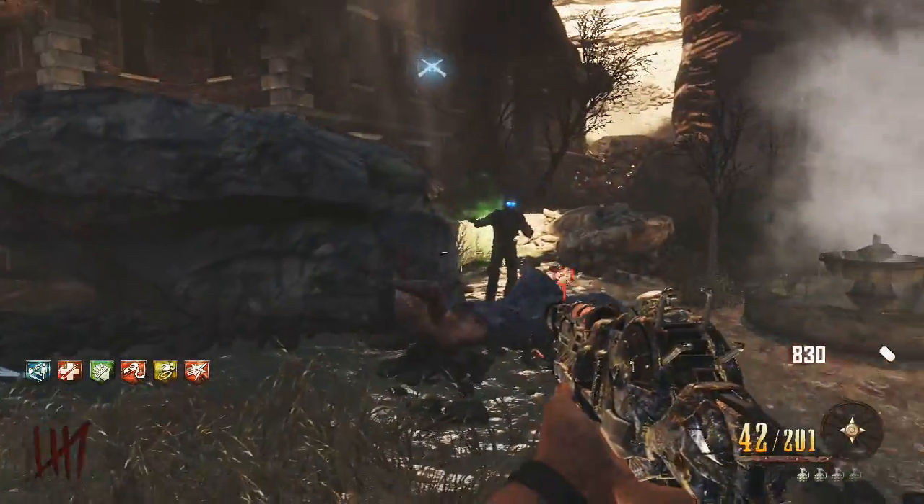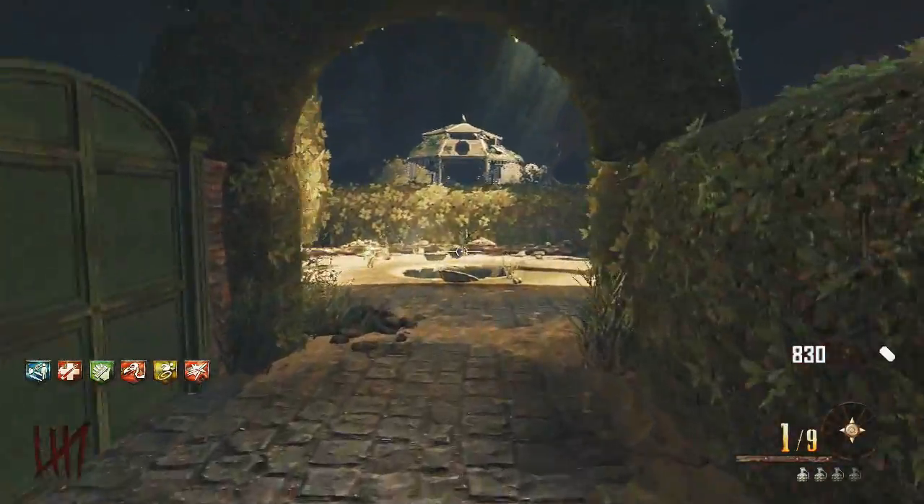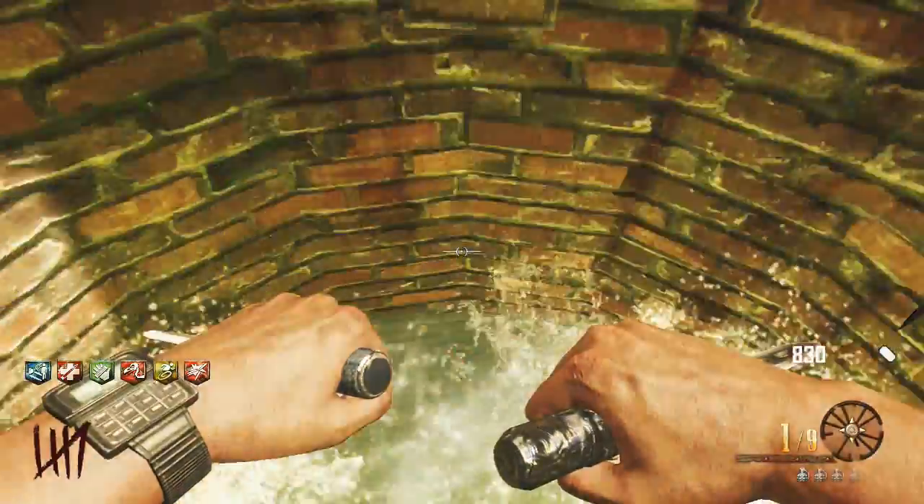Once you've destroyed that, you want to come to the center of the map, and you're going to smash Leroy into the fountain. When you smash him into the fountain, you'll see it breaks it and it triggers something.